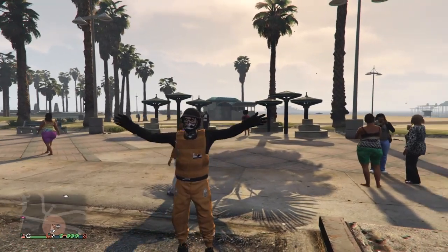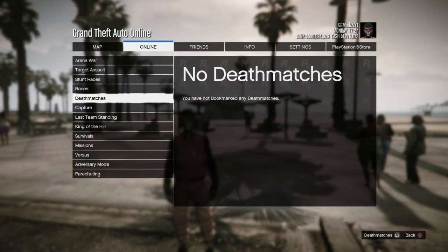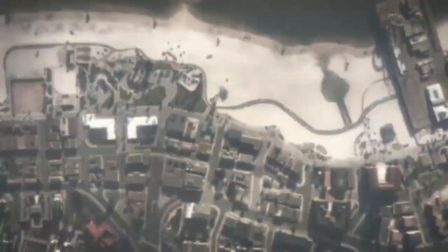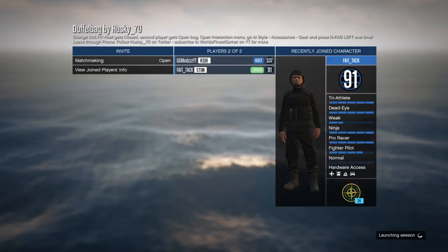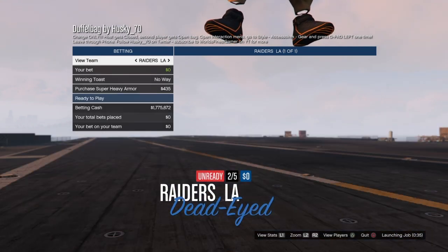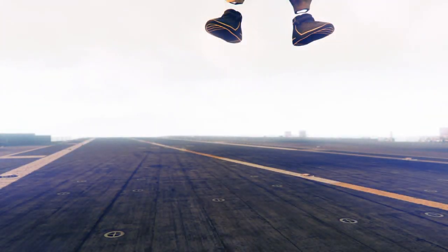For the second glitch I'm going to show you how to obtain and save an orange duffel bag using the Husky jobs. Unfortunately this is PS4 only — it's the only PS4-only glitch in this video, so Xbox and PC players won't be able to do this one. Go into the mission, wait for your friend to join, launch the job, and press ready to play.